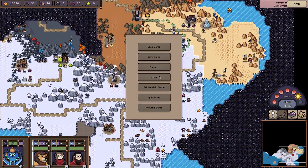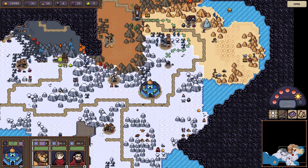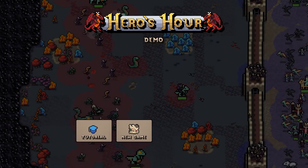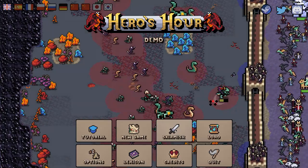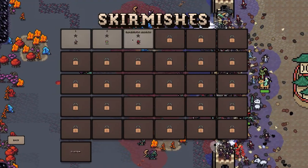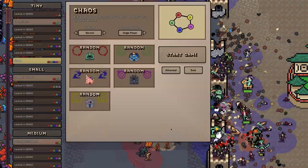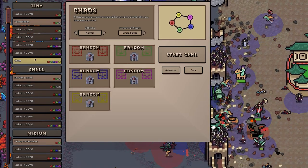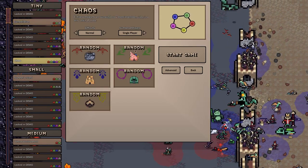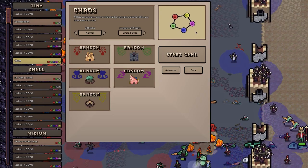Going back out to the main menu. Skirmish — there are lots of options to play the game however you want. Once you actually get the full game all these are locked in the demo, but the Constellation 1v1 Chaos — which is everything — reminds me of maps I used to play back in Warcraft 2 and StarCraft where you'd have these round-robin matches.